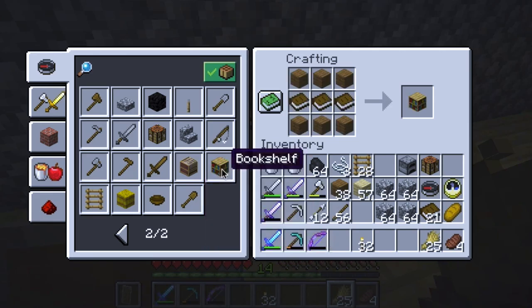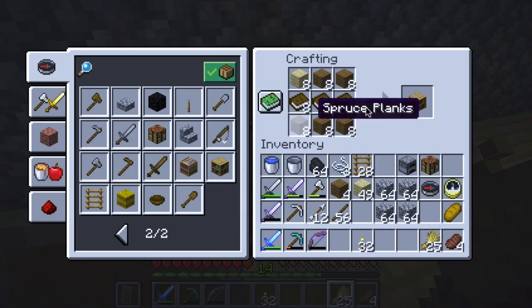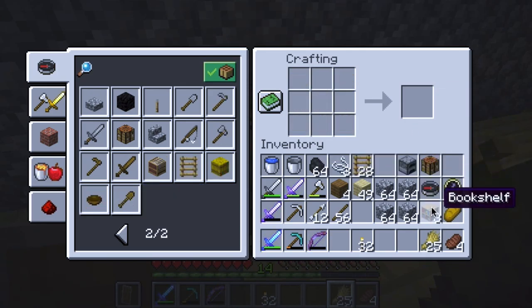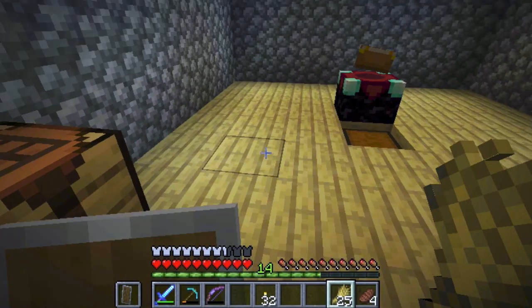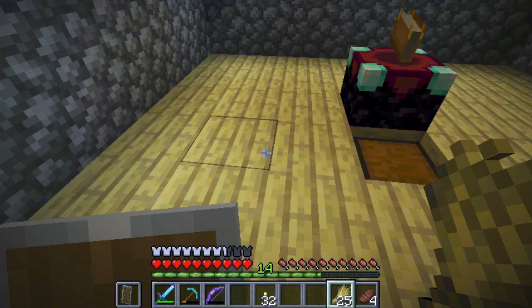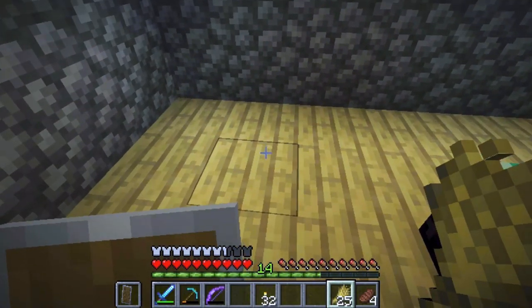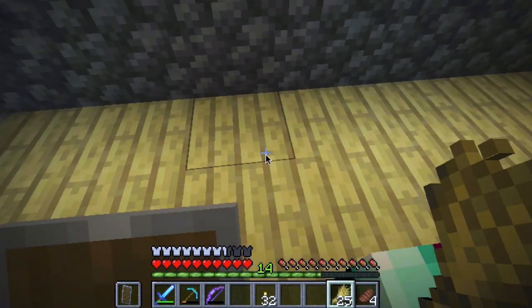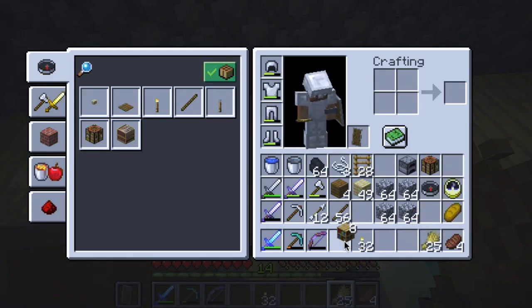There we go — one, two, three, four, five, six, seven, eight. Not bad, eight bookshelves! I still need to go build seven more but this should give me a little bit of a boost. I gotta decorate this place better, so let me go behind — it says one space — so I'm going to put at least three here. Let's first get these bookshelves down here.